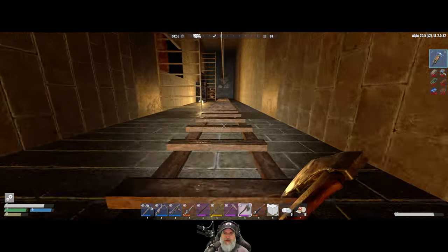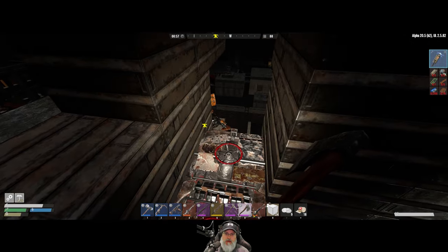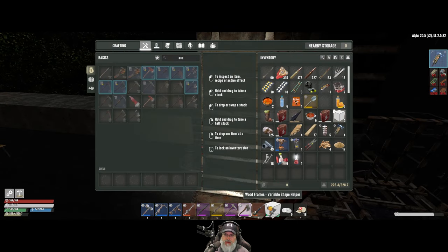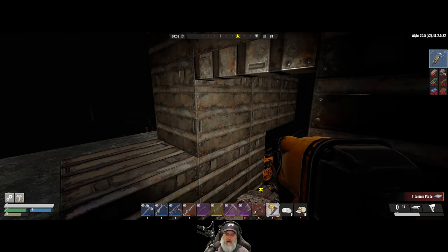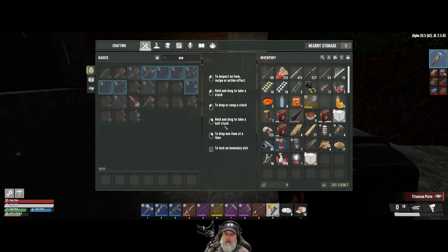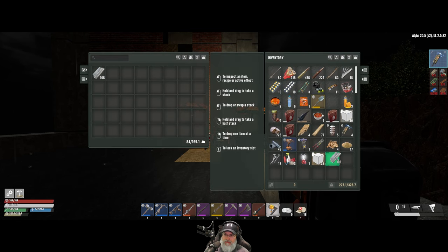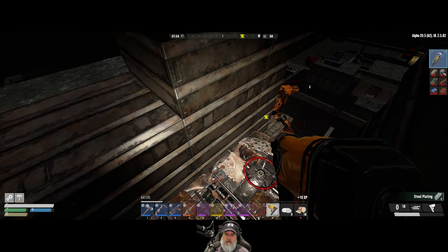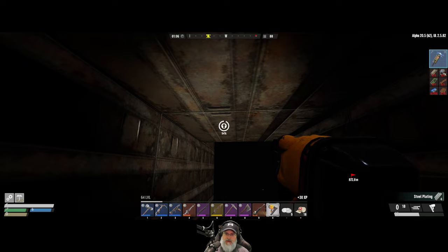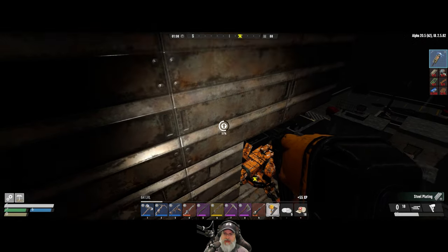We've got plenty of light now in the elevator shaft, so if we ever bite the dust again we can at least find our way up and down. I should be able to upgrade this stuff to titanium, right? Let me get the steel plating from Roberta. It wants titanium plates — I just don't know how many it wants, so we're going to have to make a decent amount of titanium plates and bring those out here. We want to upgrade this whole entire enclosure to titanium.